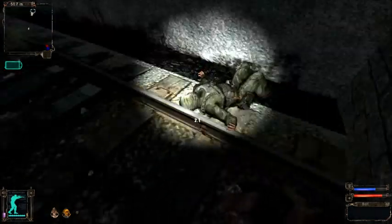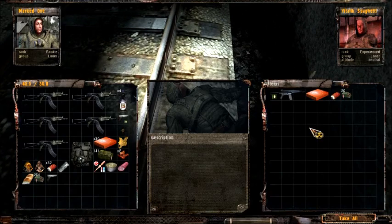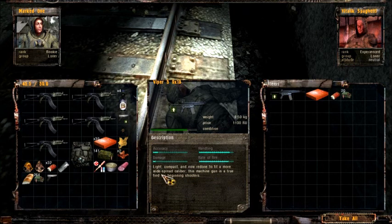Who'd we find? Who's this guy? Vitalik Spaghetti. And what does he have? Viper 5, 9x18. This is awesome, because as you can see, we have a lot of 9x18mm rounds. Light, compact, and now we're fitted with a more widespread caliber.